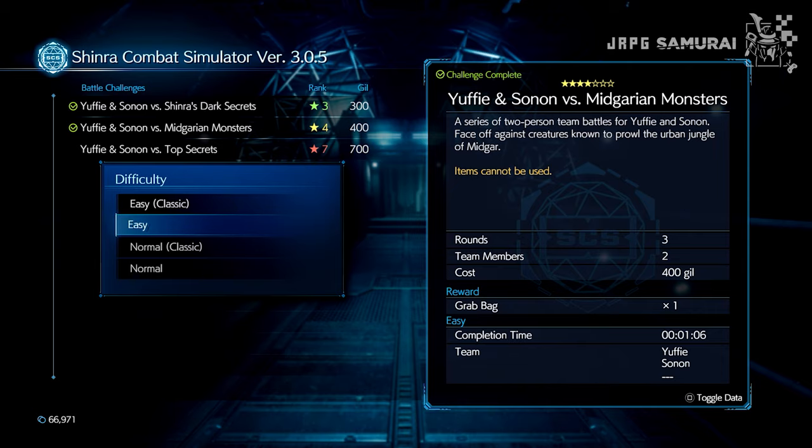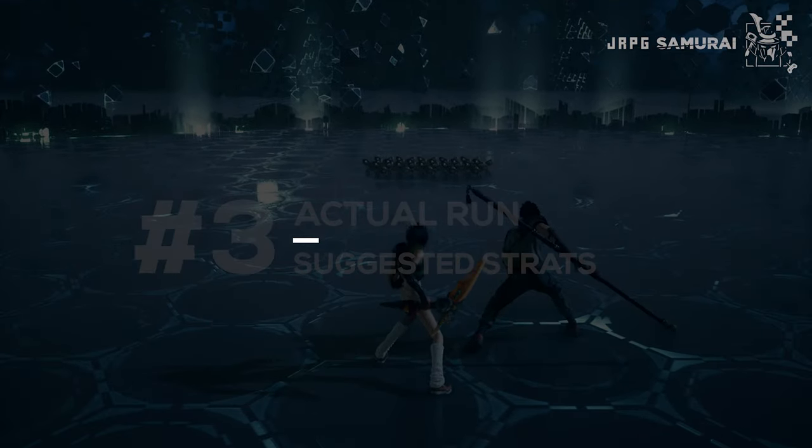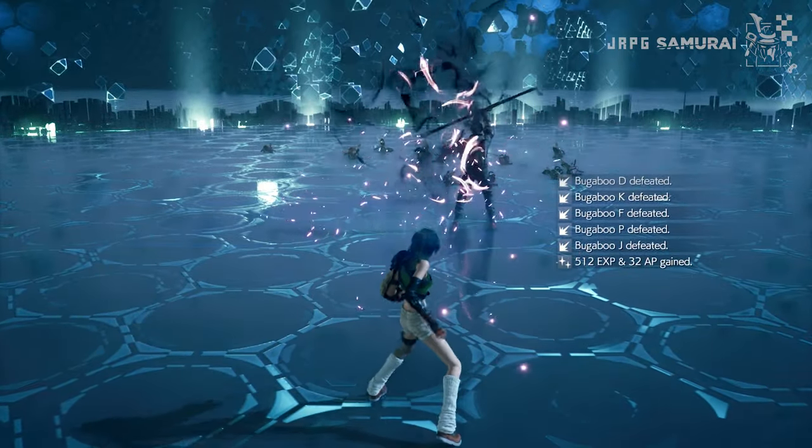Set the difficulty to easy and prepare for battle. The first match is a swarm of Bugabus that are easy to take out. Throw Yuffie's shuriken and spam elemental attacks to definitely finish the round in no time with no sweat at all.